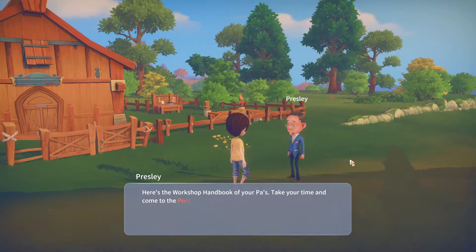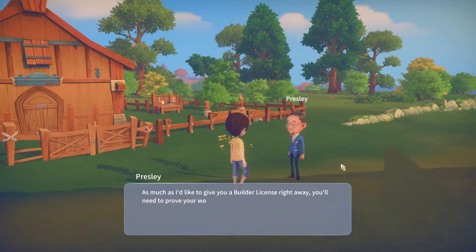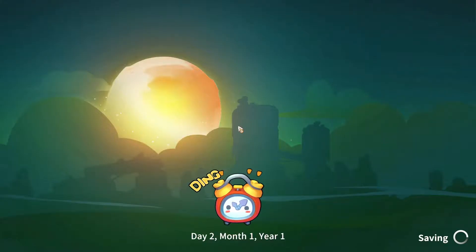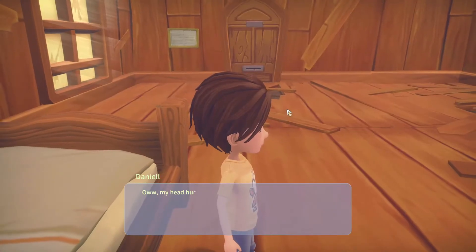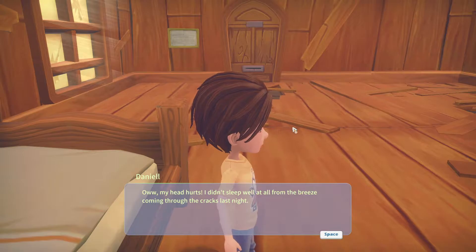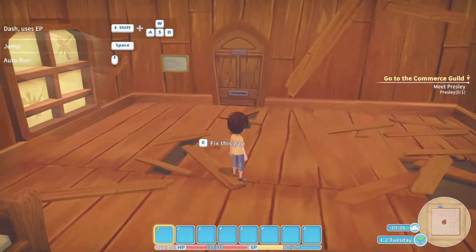Presley gives us the workshop handbook and tells us to come to the Portia Commerce Guild tomorrow — it's located around Peach Plaza, can't miss it. As much as he'd like to give us a builder's license right away, we need to prove our worth through a couple of tests. So unlike most games, you have to earn your right to build and all that. Our first goal is to go get our builder's license so we can really do stuff.